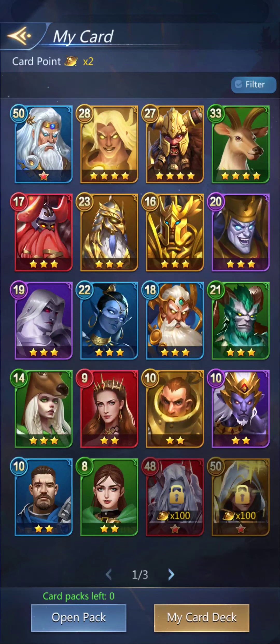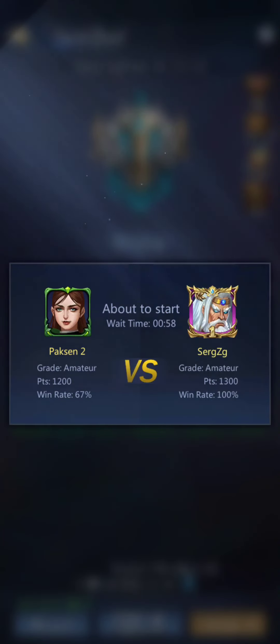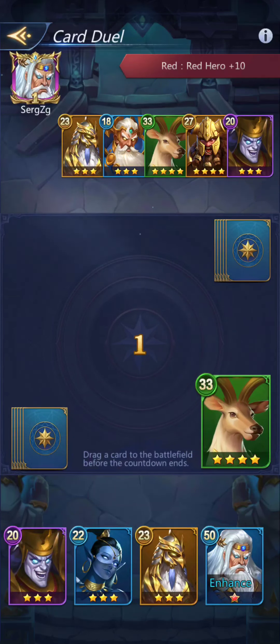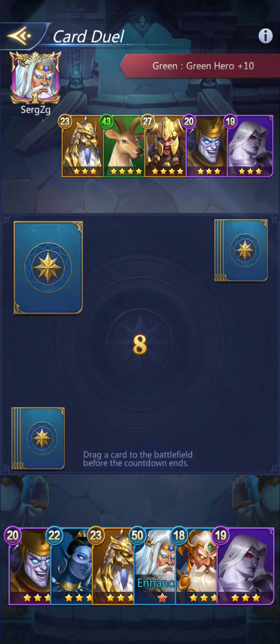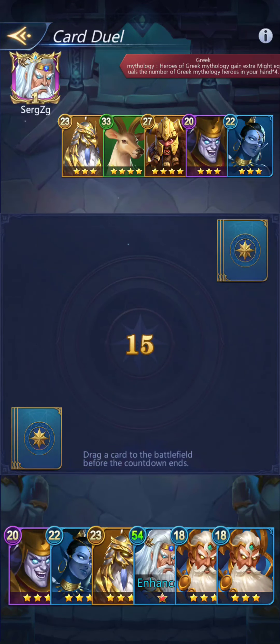I'll look at the card points, then match with a new opponent with my new cards and see if things go better — or if they run away again. Okay, red hero plus 10 — I don't have any red heroes. I'll go with that one. I win! Okay, green heroes — they've got a 43. Do I want to use Zeus and definitely win, or shall I sacrifice Dracula? I'm going to sacrifice Dracula. For some reason they made the same choice — interesting.